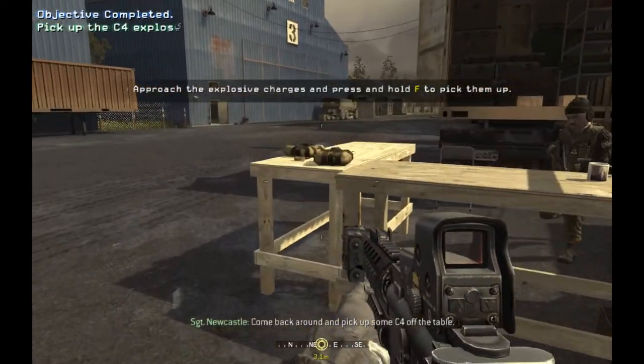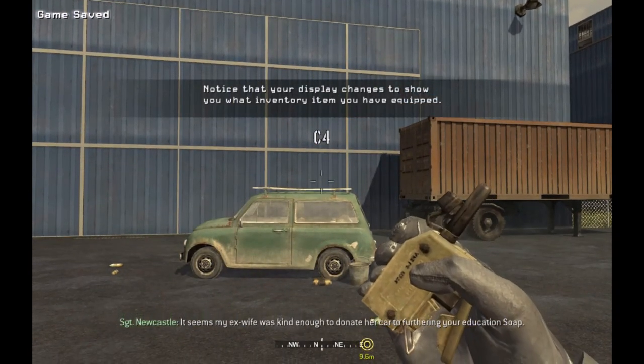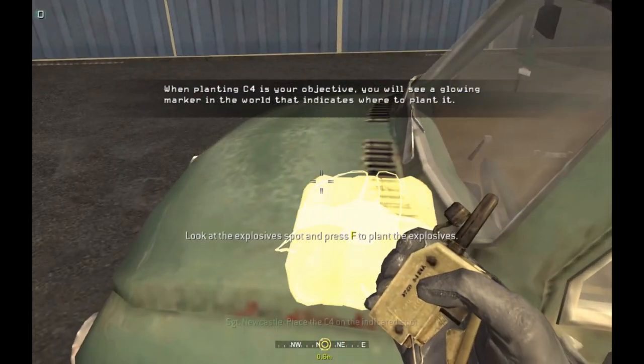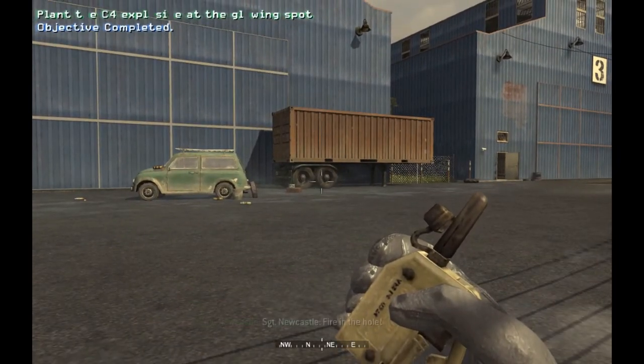Come back around and pick up some C4 off the table. Equip the C4, Soap. It seems my ex-wife was kind enough to donate her car to furthering your education, Soap. Place the C4 on the indicated spot. Now get a safe distance from the explosives.